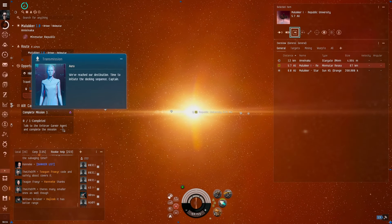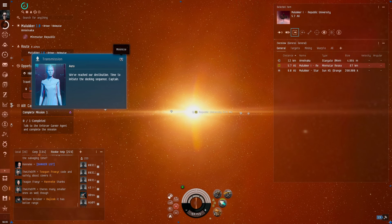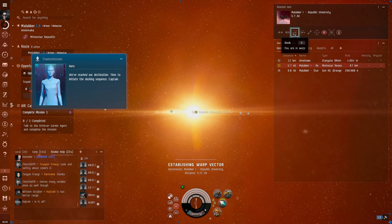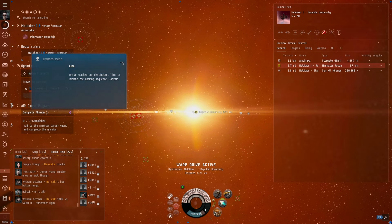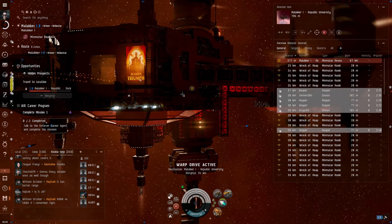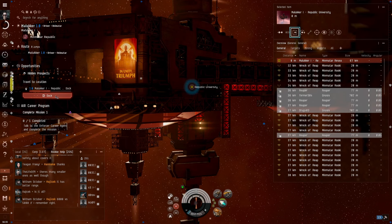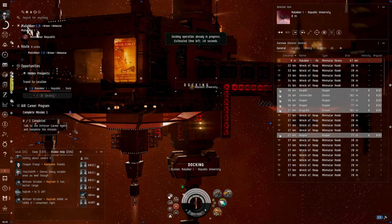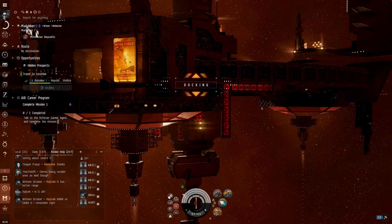So once we get there, we have to talk to the Eden Career Agent and complete the mission. We're heading to the Republic University — this sort of looks like the place we initially started out at. Docking permission requested. Docking request accepted. I think we just did a big giant loop to get to another main facility.